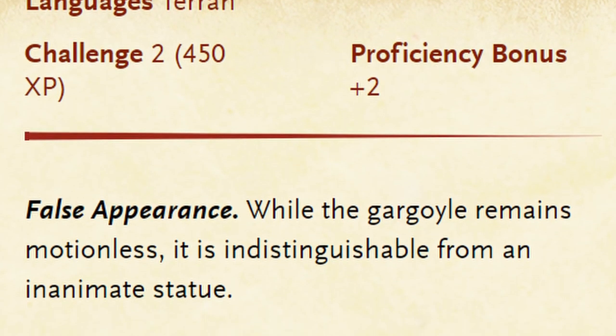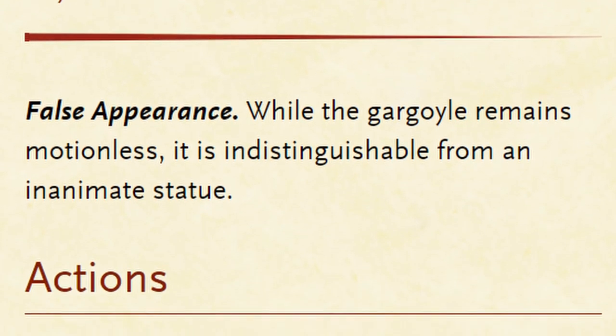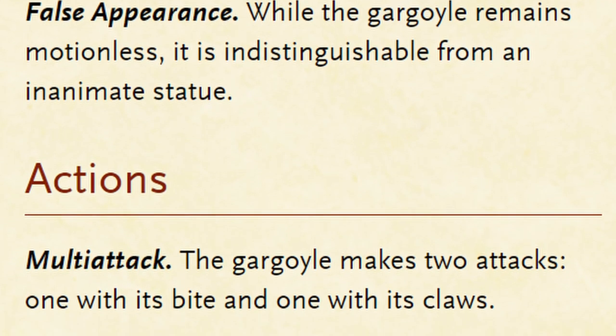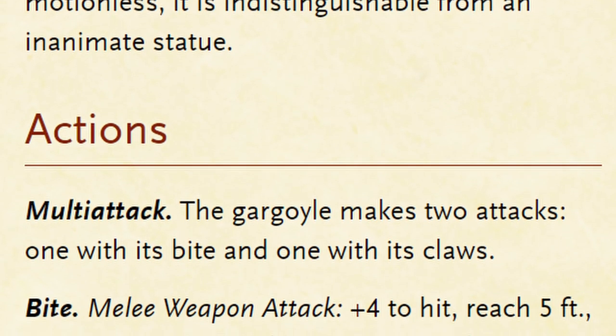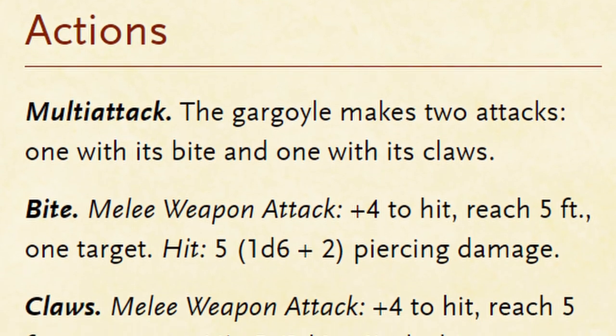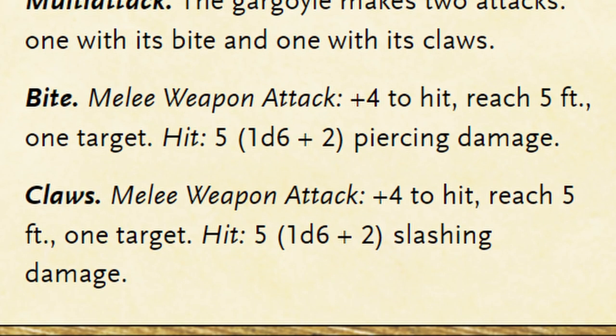They speak Terran, the language of their elemental plane of origin, and have the trait False Appearance, in which if they remain completely still, they become completely indistinguishable from a statue. They have a multiattack consisting of a single bite and swipe with their claws. Both attacks have a +4 to hit, dealing 1d6+2 piercing, a damage potential of 3 to 8, and a total turn damage potential of 6 to 16.